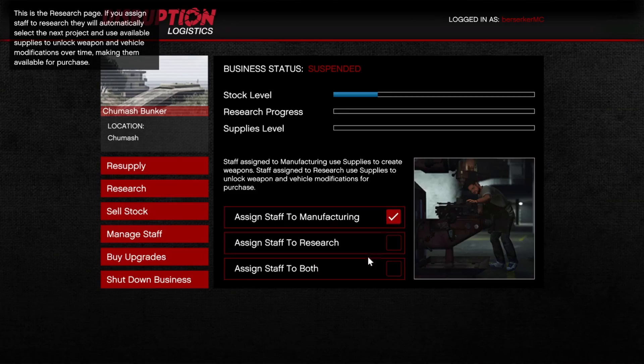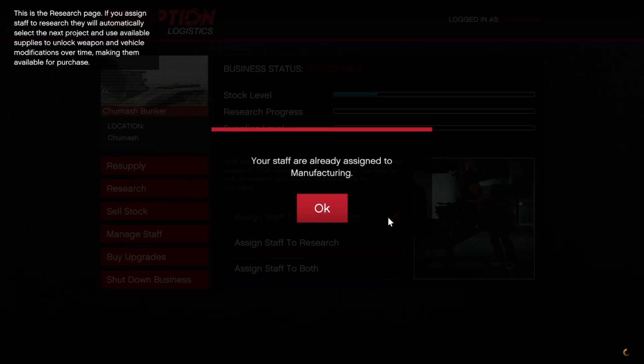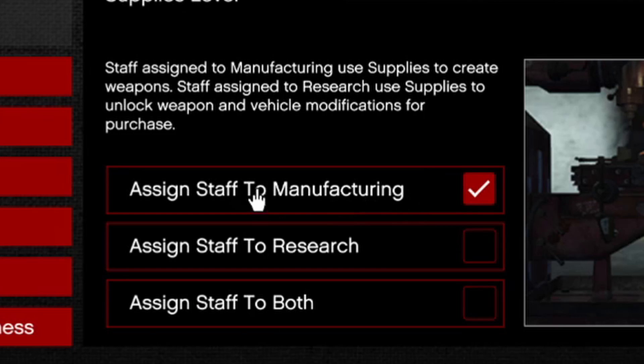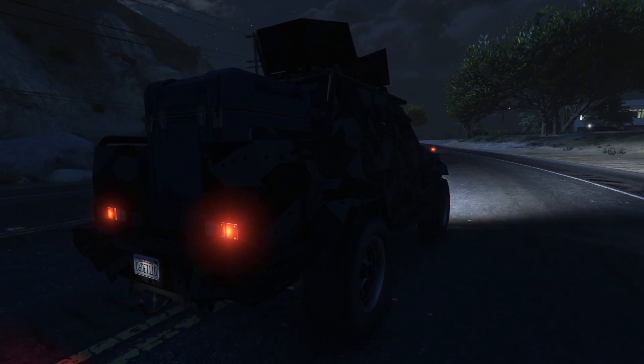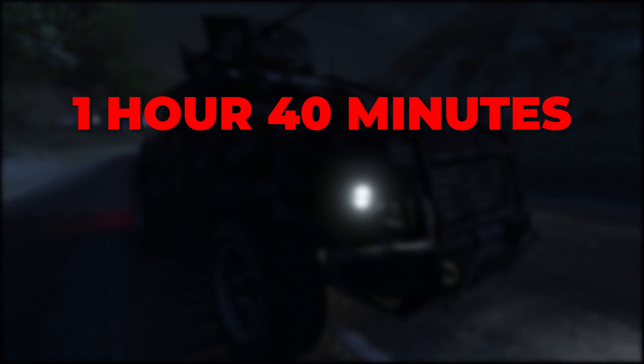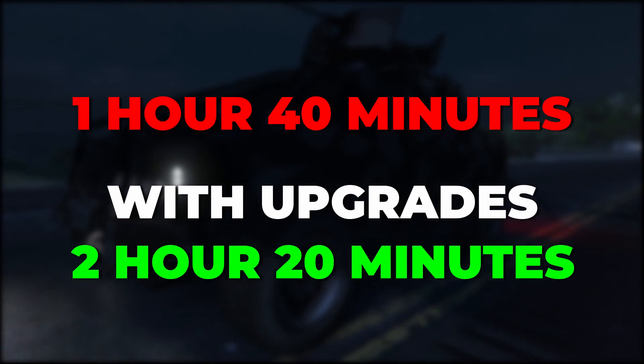After you have done this mission, you need to head on over to your computer in the bunker and assign all of your staff to manufacturing. This will make you the most money possible. A full batch of supplies in the bunker will be used up in 1 hour and 40 minutes. However, with a fully upgraded bunker, this time will increase to 2 hours and 20 minutes.